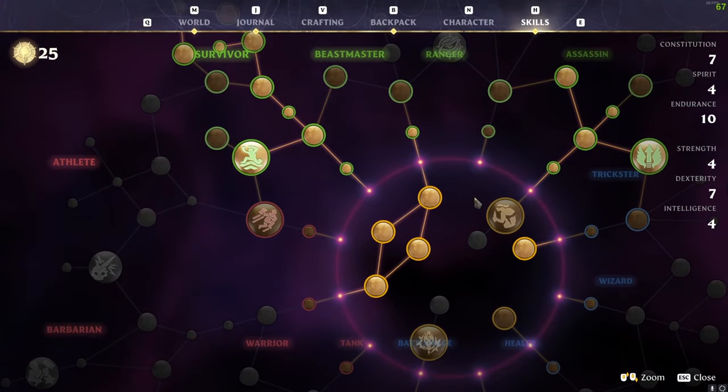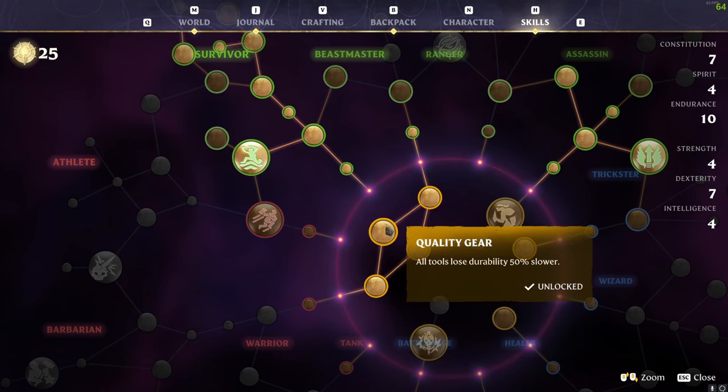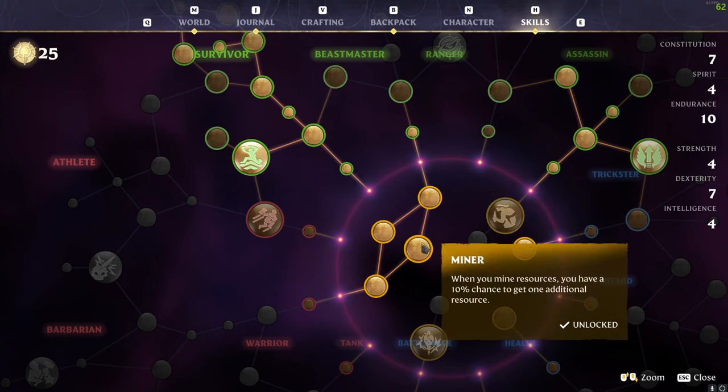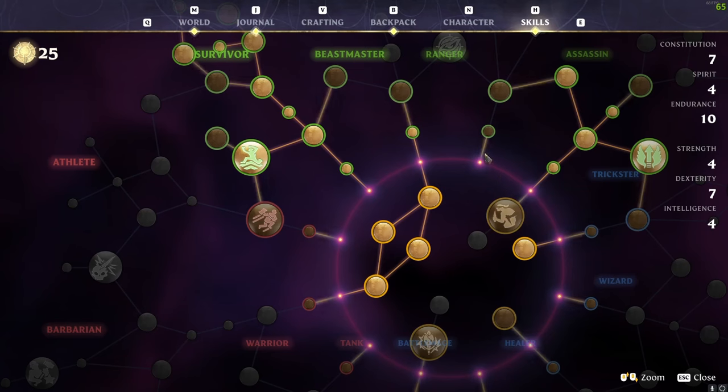We've also taken Lumberjack, Miner, Mason, and Quality Gear. Quality Gear is not really relevant, but the other three all mean you're going to use less stamina when collecting resources. That additionally helps with movement because it means you'll be able to move about better, and if you do get into combat, you're going to have some stamina left to block and fight. It also means I can reach this endurance node, which is another bonus.